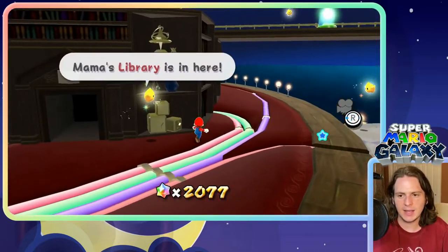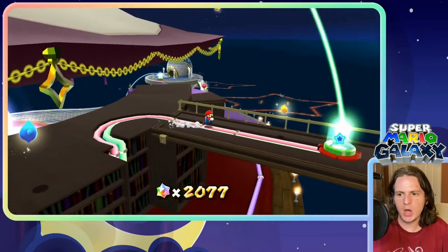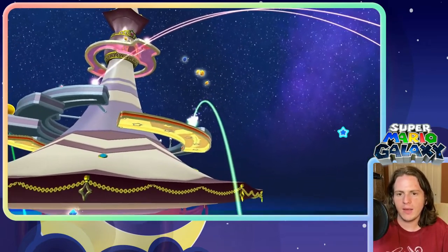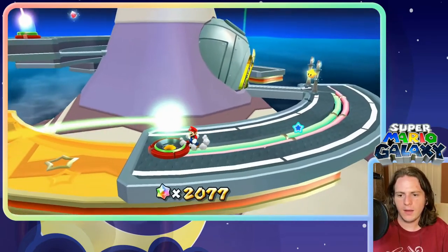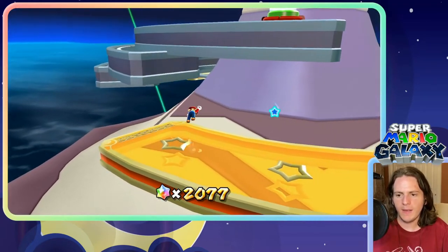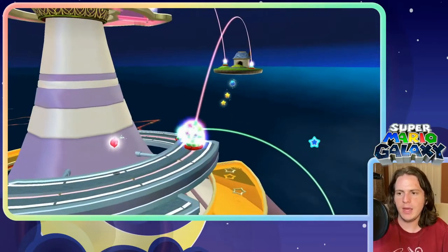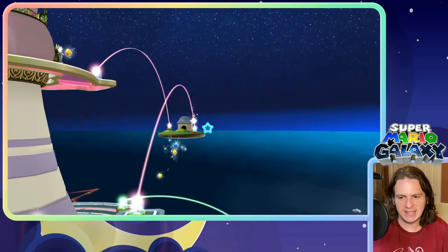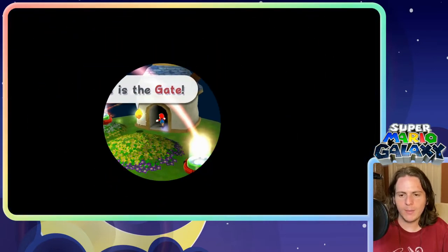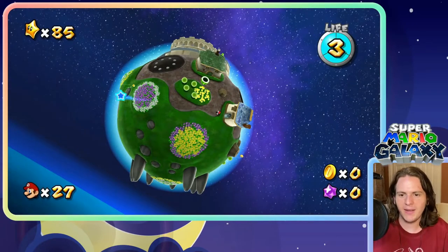Not yet, at least, because instead we are going to pop on over here. You may notice the way to the garden — right over here there's a little extra building that might look familiar. If we head over here, this is the gate. And if you remember, the first galaxy we ever did was the Gateway Galaxy, and it was this planet right here.